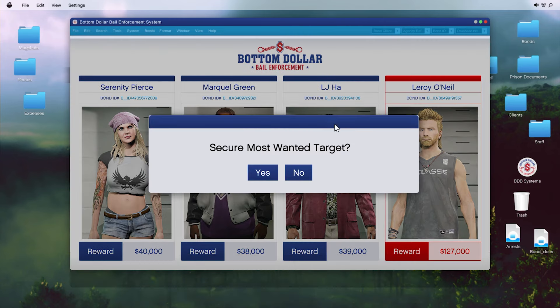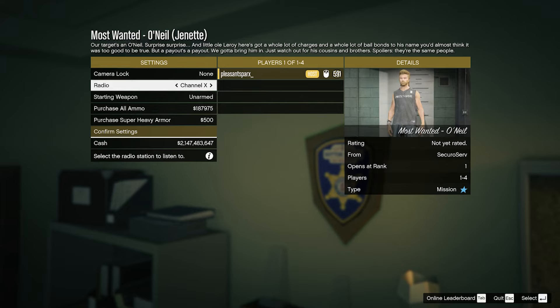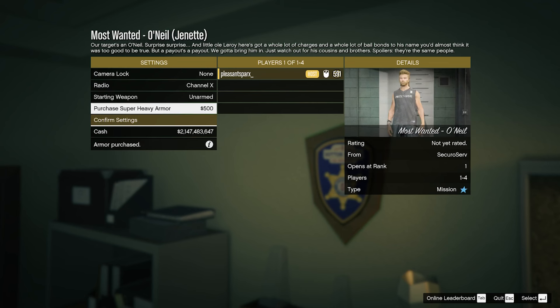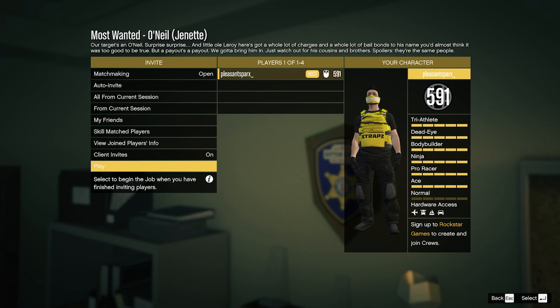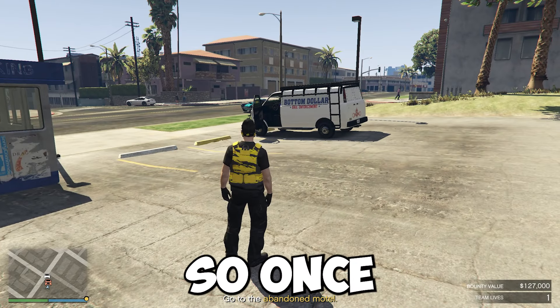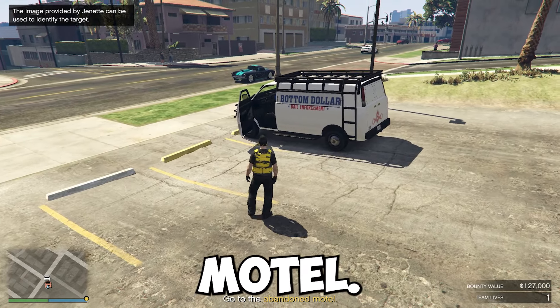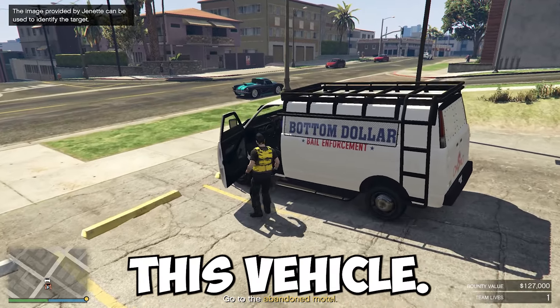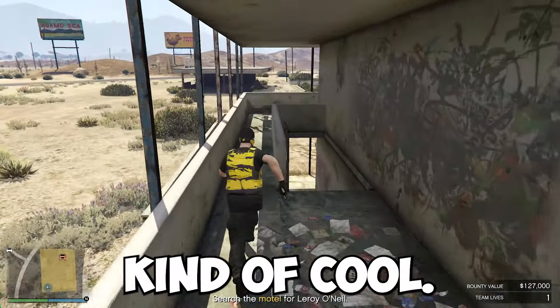Sit down and access your computer — this is where you do most of your missions. When it logs in, you'll see three people with a blue icon and one person with a red icon. This is a bail enforcement office, meaning you go and collect these people and take them to jail. The three blue ones reset each hour, and the red one resets each day. The biggest difference is the reward: the blue ones pay around $38,000 to $40,000 each, while the red daily one pays $120,000 to $130,000.